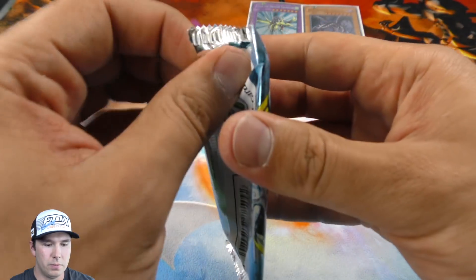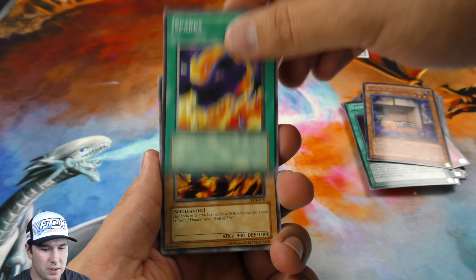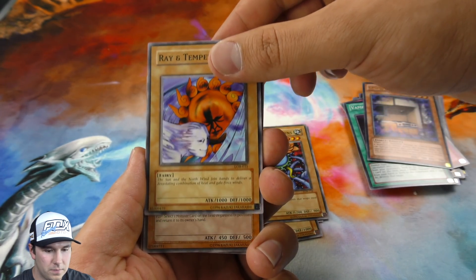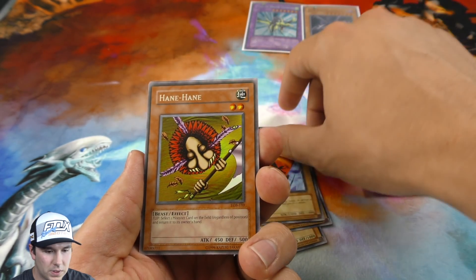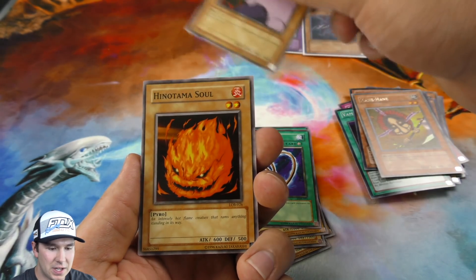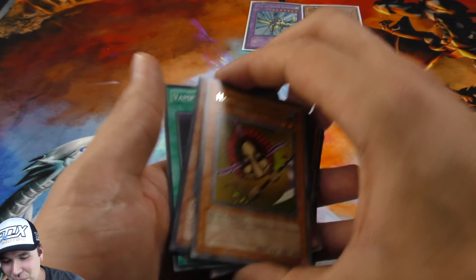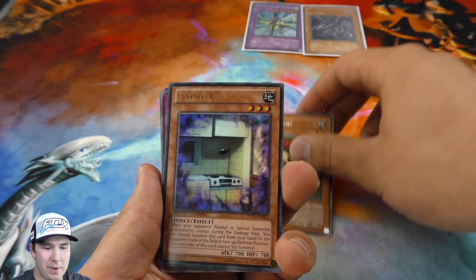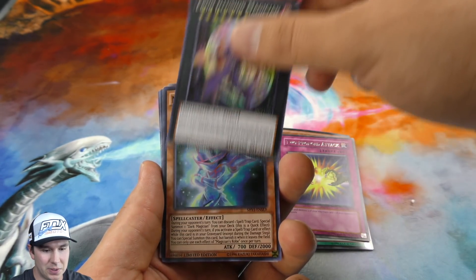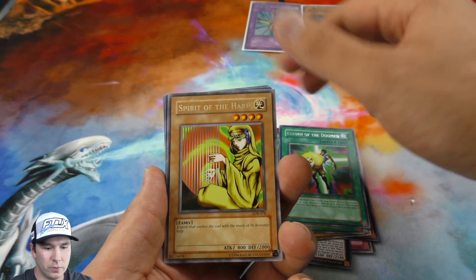For our final booster pack here, the Yugi Gods have definitely been on our side. Hane Hane is our rare. So we ended up pulling two foils out of our five booster packs — I am absolutely 110% okay with that, because the foils that we pulled were outrageously good. They end up giving you two rares guaranteed, or two foils, or a foil and a rare — each one of these.